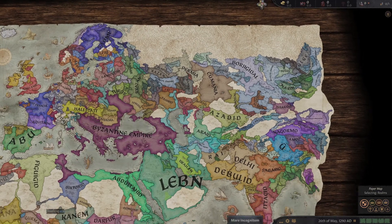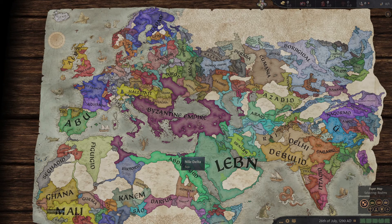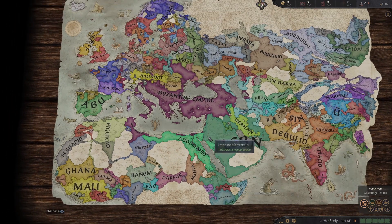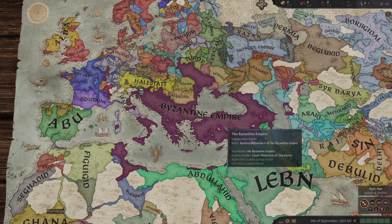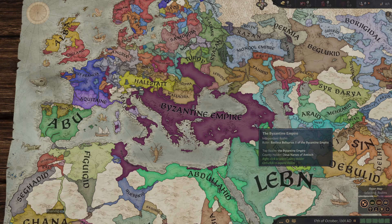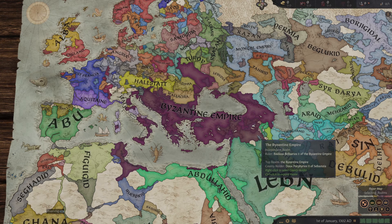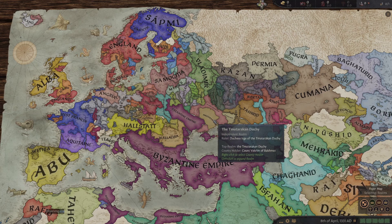We are now just about nearing the 1300s, so we'll be in our last 100 years, which is very exciting. Ladies and gentlemen, we only have around a hundred years left. We're in the year 1301. I'm assuming things aren't gonna change that much. I think Byzantium will still explode or be very close to exploding and just explode in the next game. Speak of the devil - Byzantium just started to explode again! What did I say? It's been around 20-30 more years. England is actually pretty powerful, they've taken a lot of stuff over here.